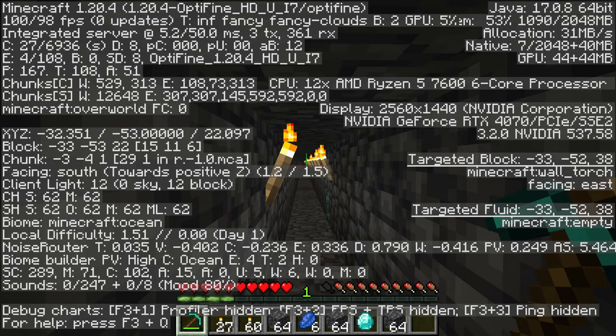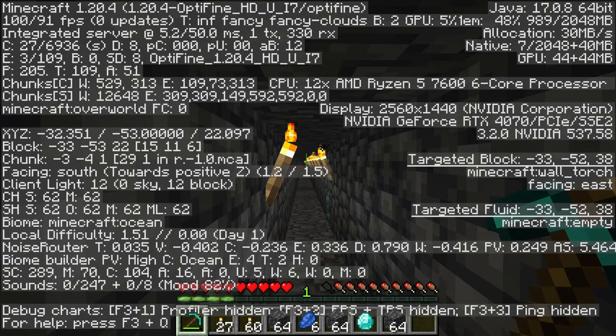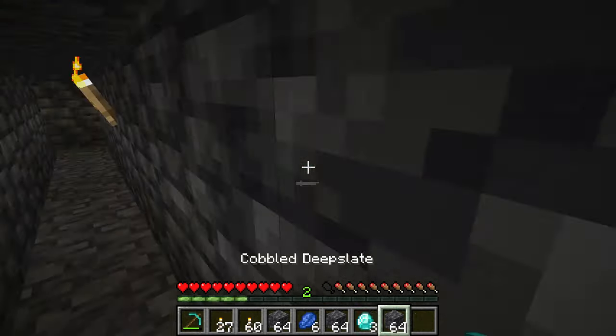To have a high chance of finding diamonds you need to come down to the depth of minus Y53. You can view your coordinates on Java by pressing F3, and in Minecraft Bedrock you can just switch on coordinates. Then you can start mining and hopefully find some diamonds just like so.